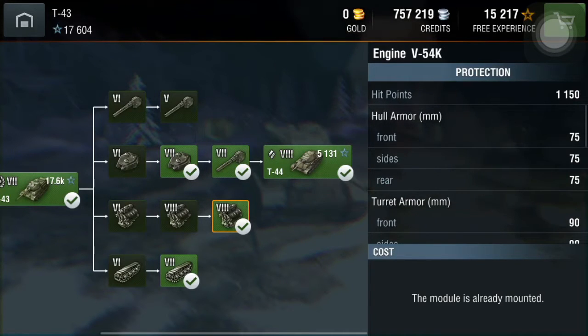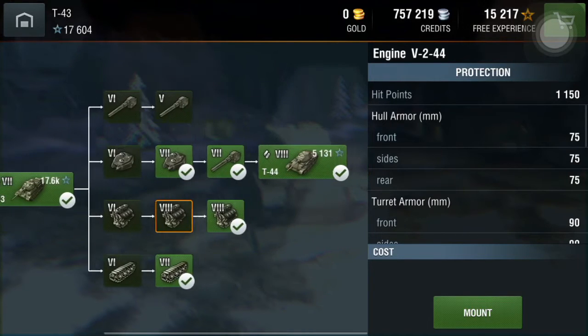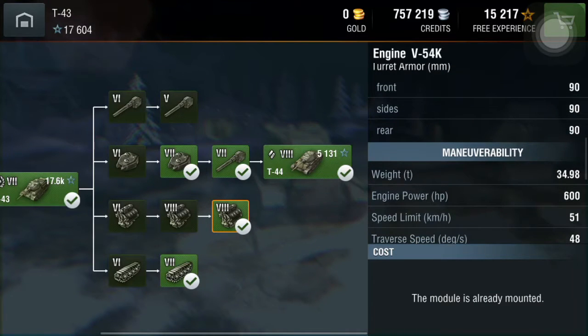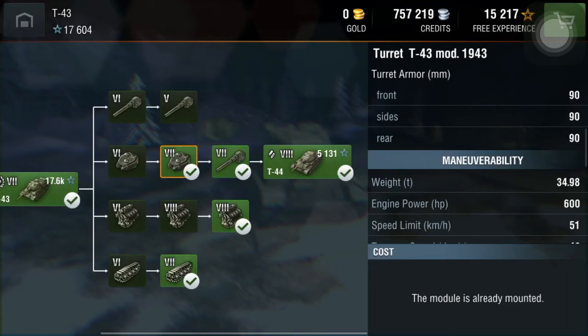The top engine isn't really necessary right away because your second engine was already good enough from the T-34-85. More importantly, the turret armor increased a lot: turret front 90mm, side 90mm, rear 90mm. This turret is very well armored all the way around.